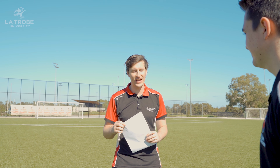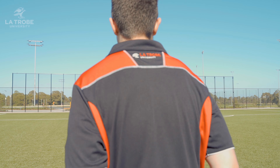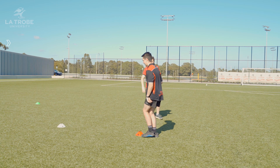All right, so I have my course here. I'm going to instruct Hayden through the course we have laid out. All right Hayden, first move is from the green to the red one over here — we're gonna hop on our right leg. All right, next, hop on your left.